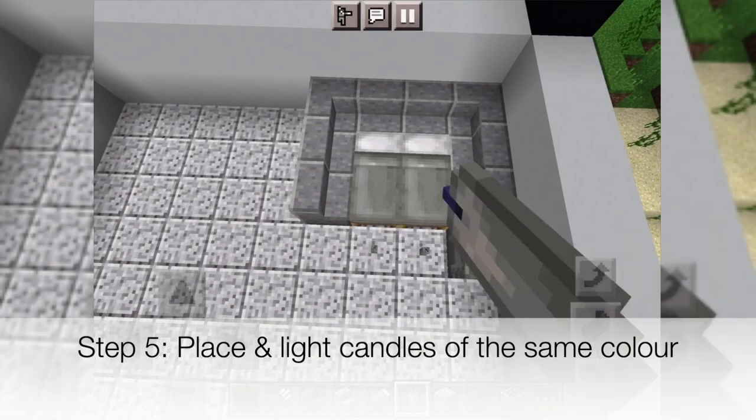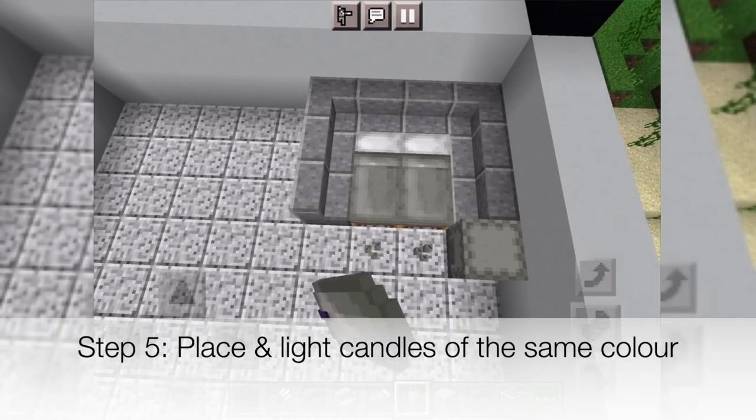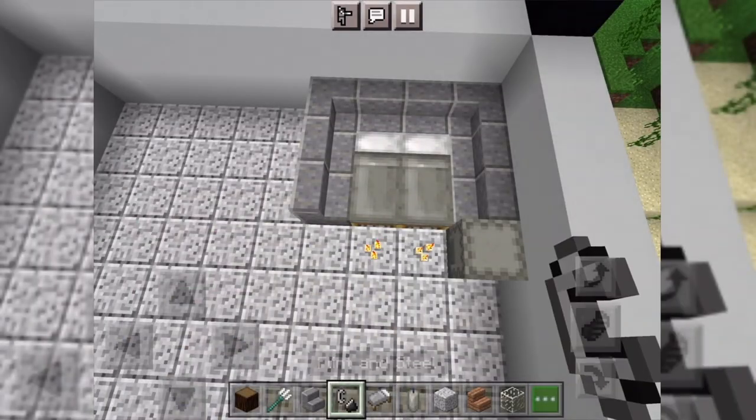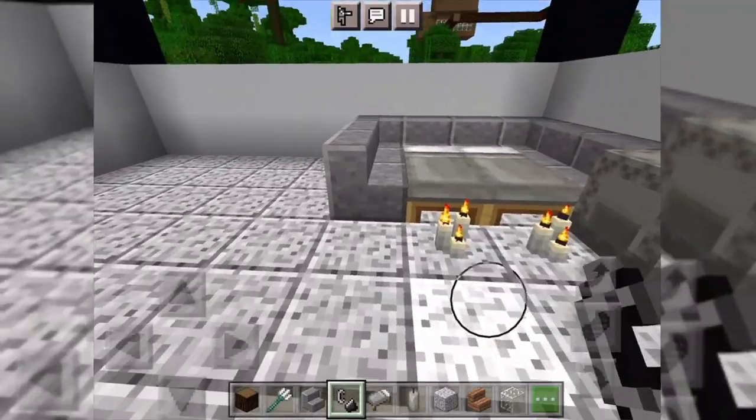Step 5. Place and light candles of the same colour. This is the first video of my new series, which is going to be Minecraft building tips.